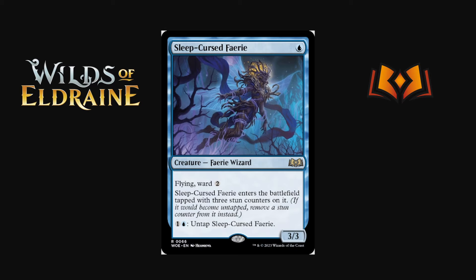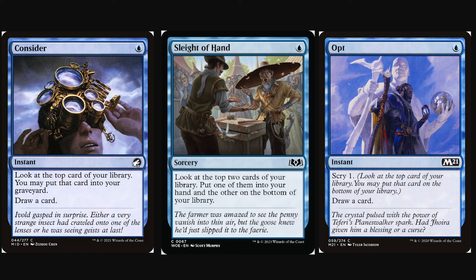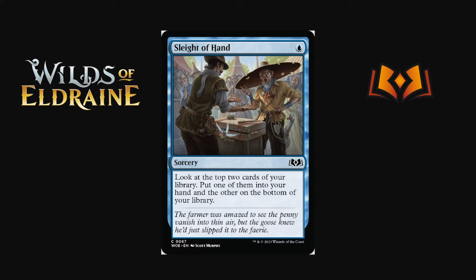Sleight of Hand reprint: blue, look at the top two cards of your library, put one in hand and the other on the bottom — it's a sorcery, which probably makes it worse than Opt and Consider in most cases. The cool thing is you get to look at both cards before deciding, whereas with Opt and Consider you only see one. If you're doing combo things that don't involve the graveyard you might prefer this; for graveyard combos you want Consider; for something like Creativity you might want this to actually see the second card. Note that if you want both cards in the end, Sleight of Hand is worse.